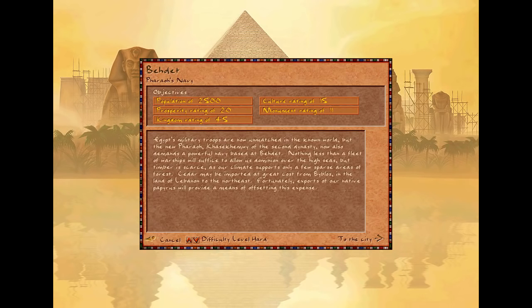Egypt's military troops are now unmatched in the known world, but the new pharaoh Khazakimwe of the second dynasty now demands a powerful navy based at Vedette. Nothing less than a fleet of warships will suffice to allow us dominion over the high seas. But timber is scarce as our climate supports only a few sparse areas of forest. Cedar may be imported at great cost from Byblos in Lebanon to the northeast. Unfortunately, exports of our native papyrus will provide a means of offsetting this expense.